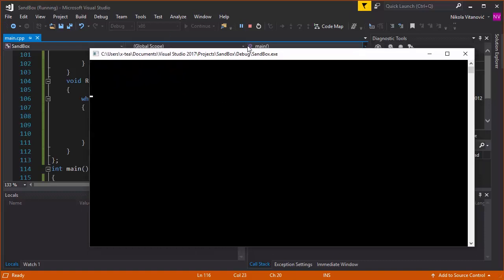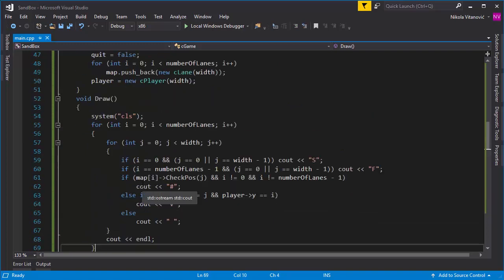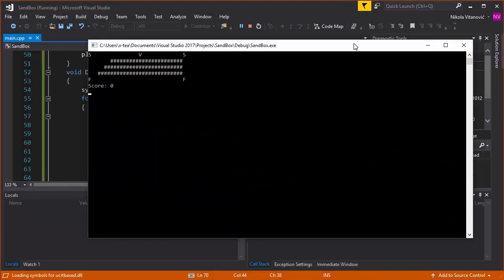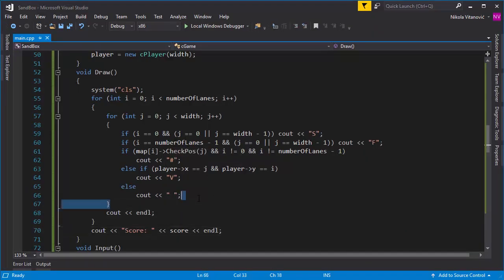We cross the road a few times and the score was incremented but we didn't show it, so let's add that to our draw function. In the draw function we just print the score and end the line. As you can see, score is zero; if we cross we have score one, and the score keeps incrementing — you can trust me even though I got run over. It's starting to look more like an actual game.